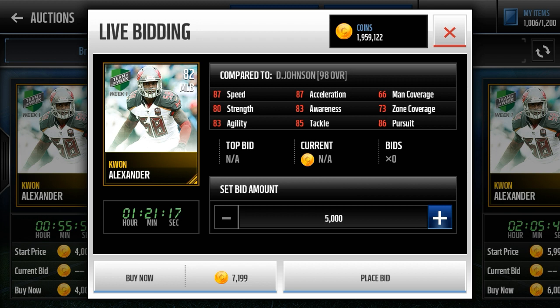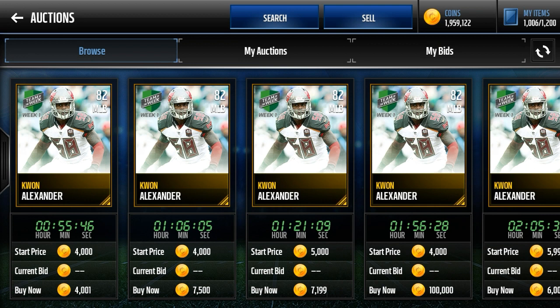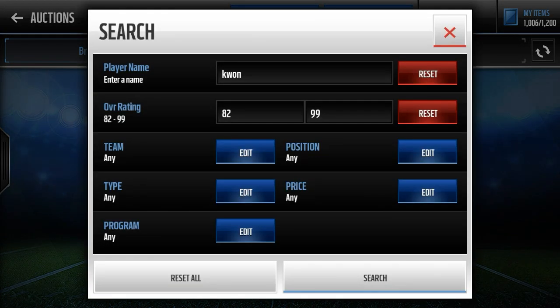The next one I want to talk about is Danielle Hunter. This is a very well-rounded card — it actually has over 80 in every single stat on the entire card. He's got 89 Speed, 85 Strength, 86 Agility, 88 Acceleration, and 92 Pursuit. Really solid stats there.